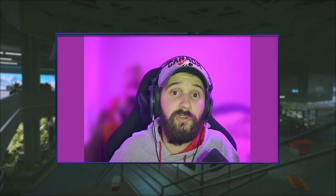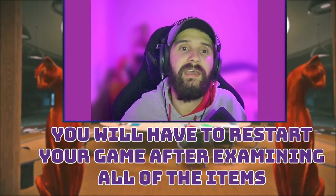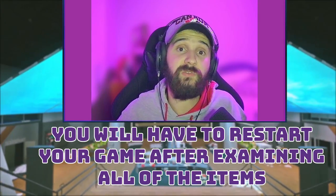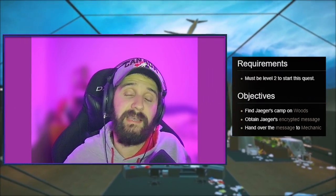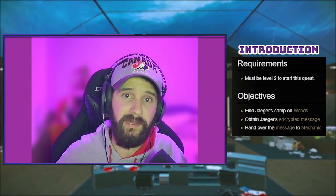Now, the first thing we're going to do before we even get into our first raid is take our time to go through all of the traders and examine all of the items — those are the ones that are black and white and kind of scratched out. If you actually examine every single item from all of the traders to level two before your first raid, you'll be level two. The best way to level up to 15 is through quests, and the first quest we're going to want to do is called Introduction, which can be accepted from Mechanic — but you have to be level two, which is why we examined our items.